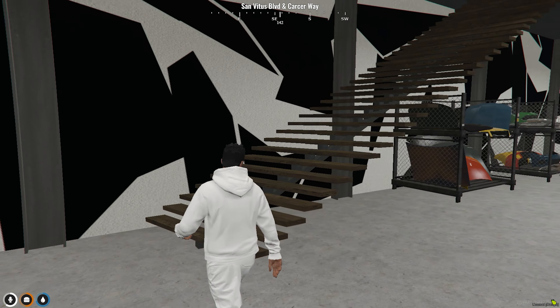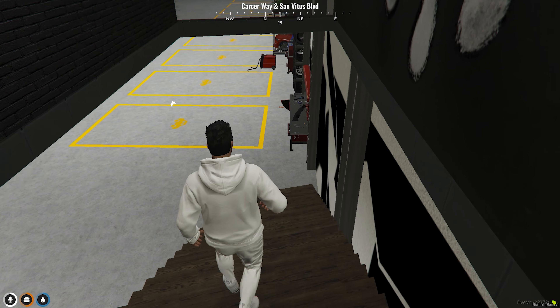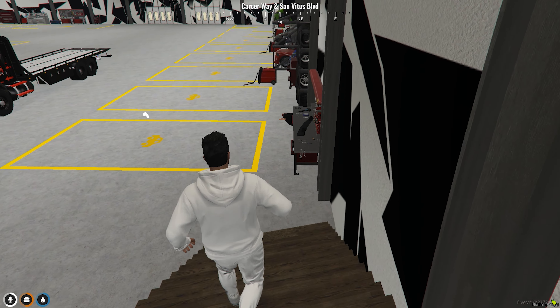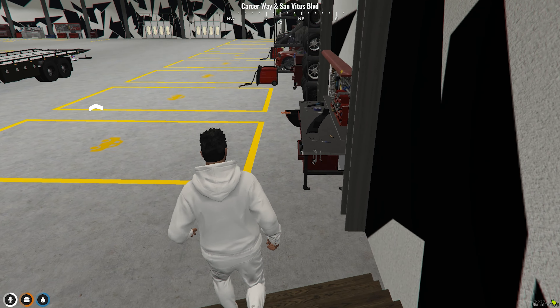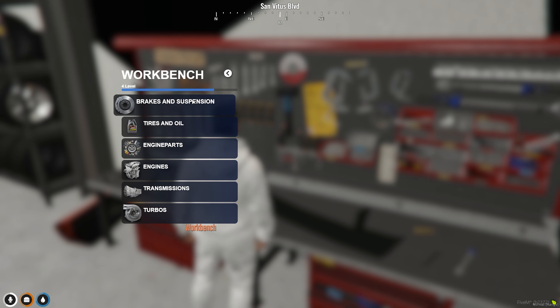Let me go upstairs and clock into our job. We are now on duty, and I will go ahead and show you guys the workbench and how it works. So if you go right here and press E, you'll be able to see that there is brakes and suspension, tires and oil, engine parts, engines, transmissions, and turbos.